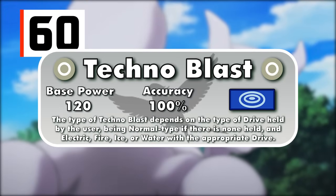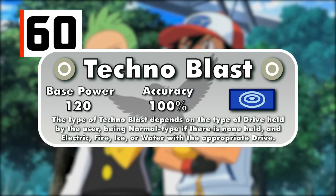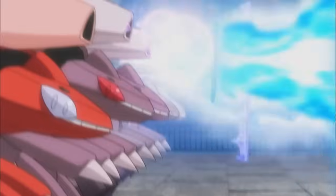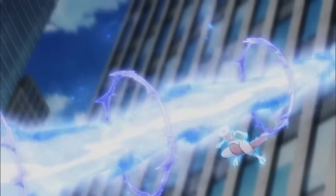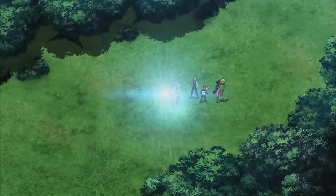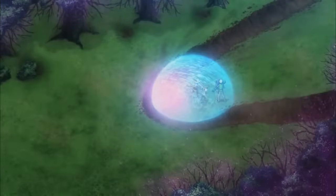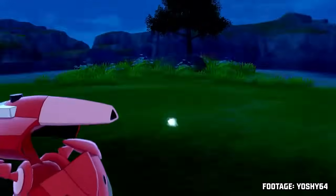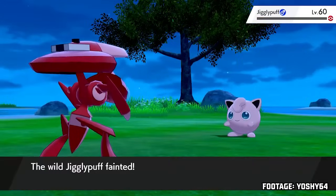Technoblast is Genesect's signature move and starts out as a Normal-type 120-100 special move. Depending on the type of drive that Genesect is holding, Technoblast can also be Electric, Fire, Ice, or Water-type, which poses a problem since your item slot would be wasted. Even when used as a Normal-type move, a 120 base power move with no drawbacks is nothing to scoff at — though the Normal-typing still isn't that great.